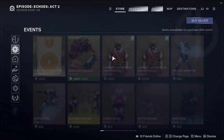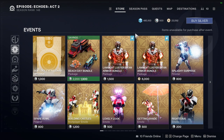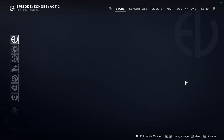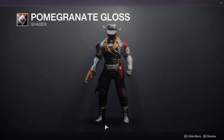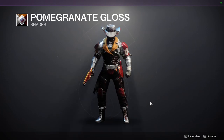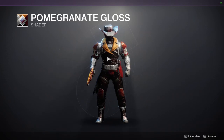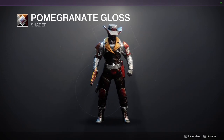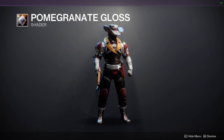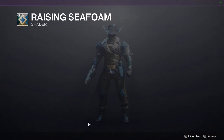As for Eververse, I'll be going through all the Solstice stuff in a separate video, most likely tomorrow. For now let's look at some shaders. Pomegranate Gloss — not my biggest fan at first, but wow, that actually looks pretty decent. This is why I always say pick up shaders because you might never know when a set looks really cool with it. The only issue is the fur here is a lighter color, but even then it's not a big issue. We also have Raising Seafoam, which is a new shader, and Celebratory Entrance.